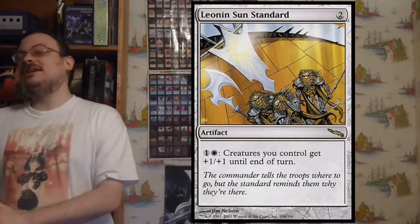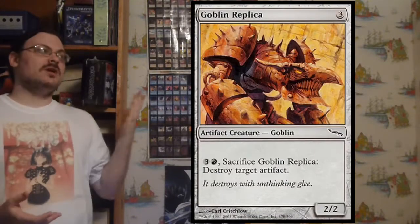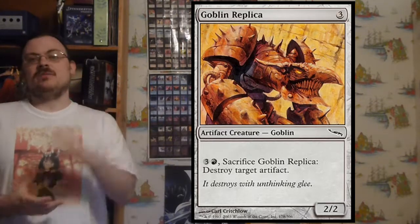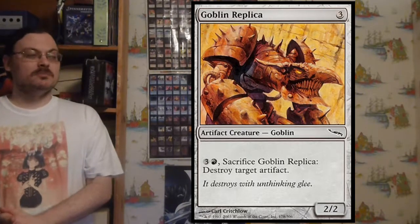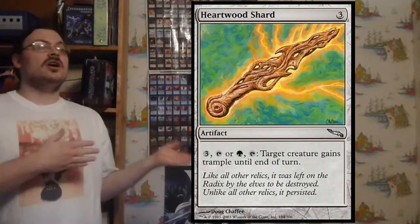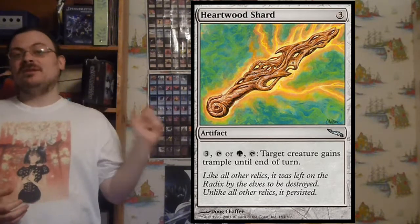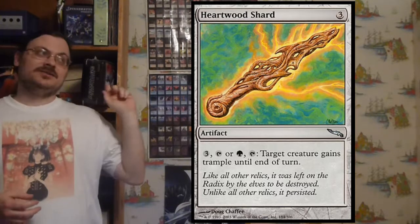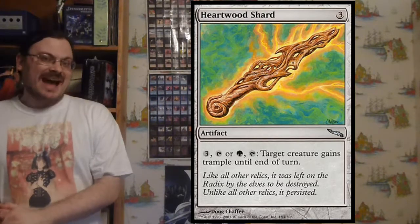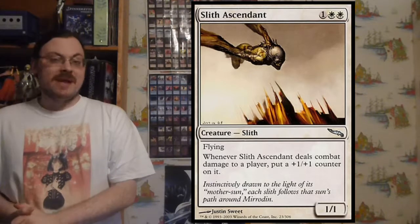There was a cycle of rare colored artifacts, each linked to one of the colors of mana with abilities pertaining to it. There was a cycle of replicas based on each of the five tribes from Onslaught, sharing a creature type with them. They each had an ability costing three mana — sacrificing them for an ability traditionally linked to the color of their tribe. The shards were artifacts costing three to play, and for either three colorless or one colored mana you could tap for an ability linked to that colored mana.